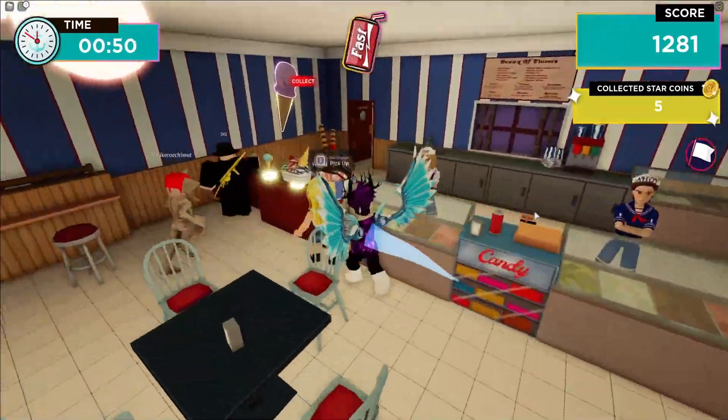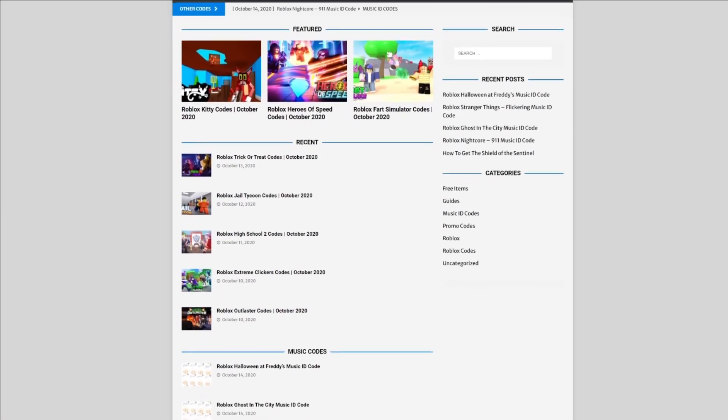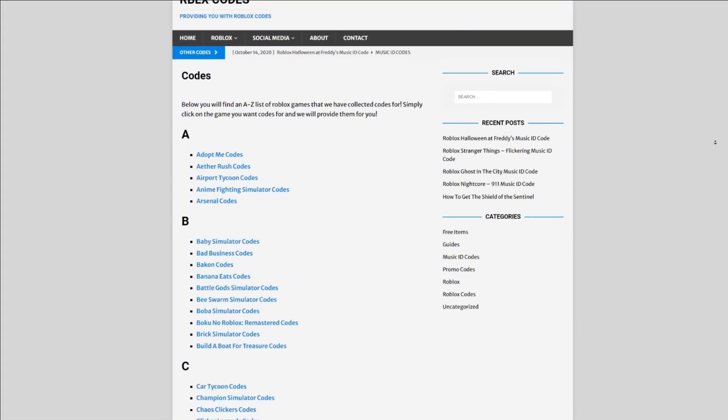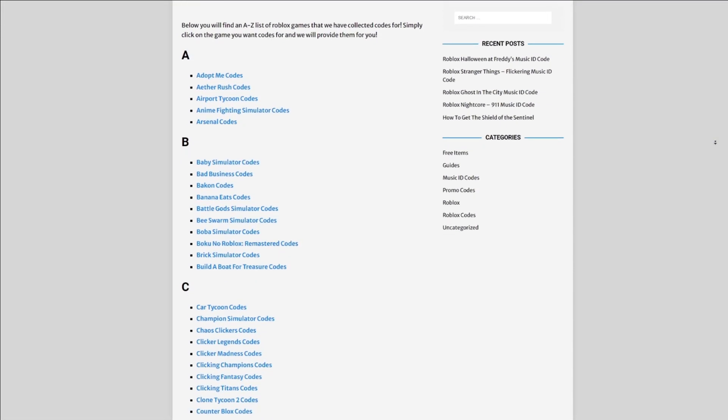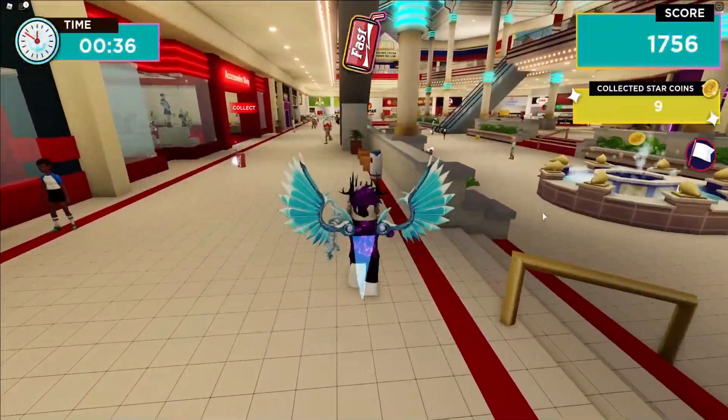Before you get into any of this, I need to tell you guys about one final thing, which is rblxcodes.com — my own Roblox code website where you can find game codes, music codes, and guides. There's tons of stuff in there that you guys have to check out. Overall it covers regards to 300 Roblox games, so if you guys need a code for a game, it will be there.